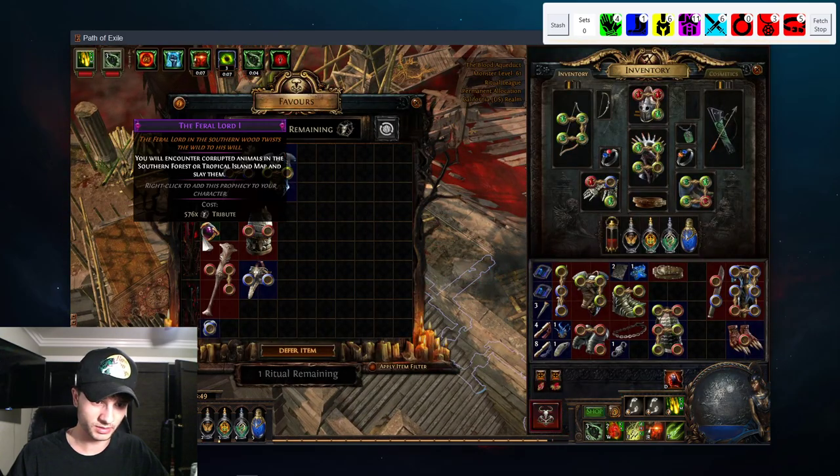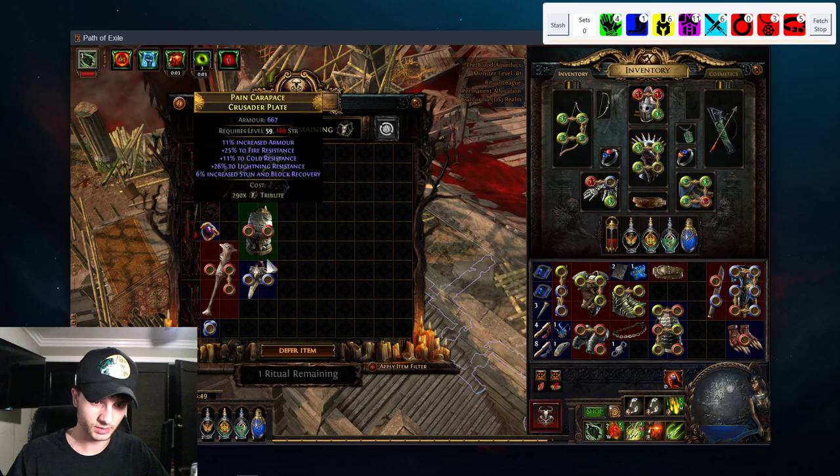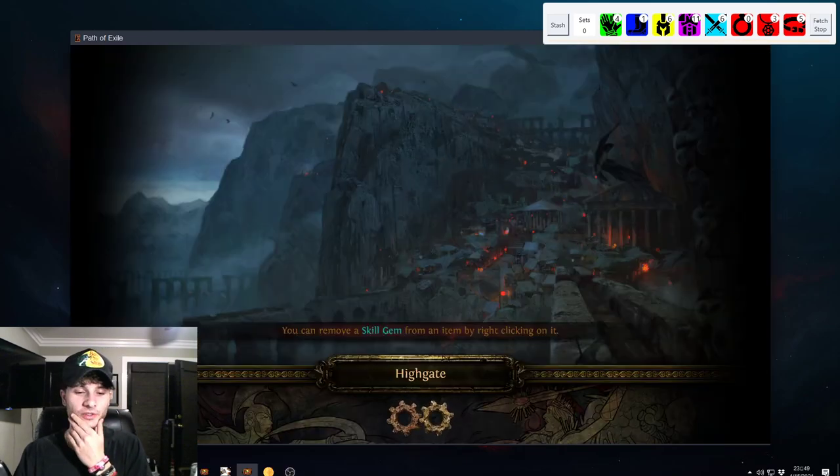We missed a Ritual — I'm not sure where it was. I'm not sure what that's worth. 1c — yeah, I guess we'll take it. So that's how I do Blood Aqueducts runs.